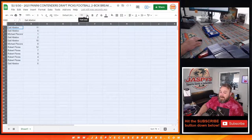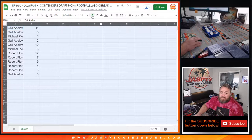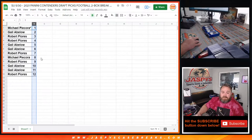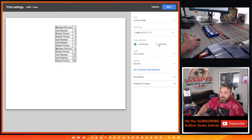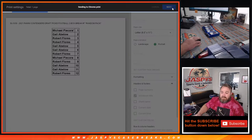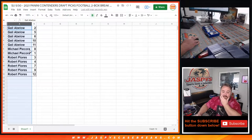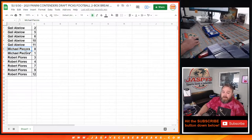I don't think I've ever seen anybody trade for packs, but the trade window is open just in case there's a lucky pack or number you were hoping to get. Results: Gale Abloh with 11 and 5, Michael Picora with 1, Gale Abloh with 2 and 10, Michael Picora with 8, Robert Flores with 12, 7, 9, 4, 3, and Gale Abloh with 6. We'll sort by pack count and break in order of least packs to most. Michael gets packs 1 and 8; Gale gets 5 packs; Robert gets 5 packs as well.